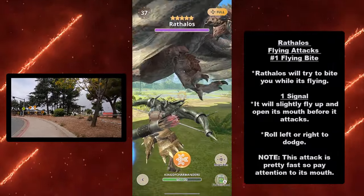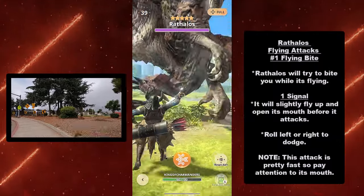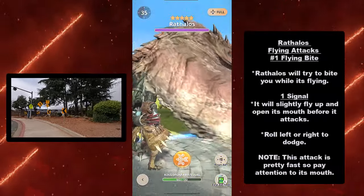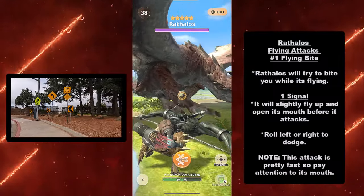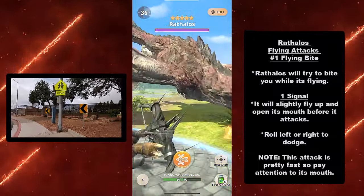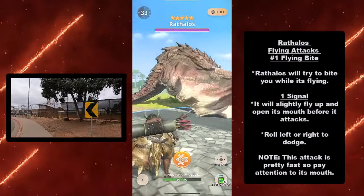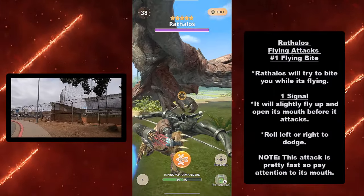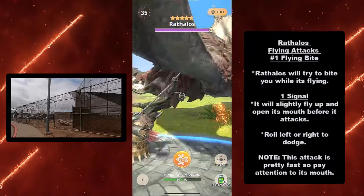The first flying attack is the flying bite. Rathalos will try to bite you while flying. Signal: it will slightly fly up and open its mouth before it attacks. Dodge by rolling left or right. Note: this attack is actually pretty fast in real time, so pay attention to its mouth. It's a pretty distinct attack versus the rest of its moveset — as long as you're watching its mouth and flight, you should be able to dodge.